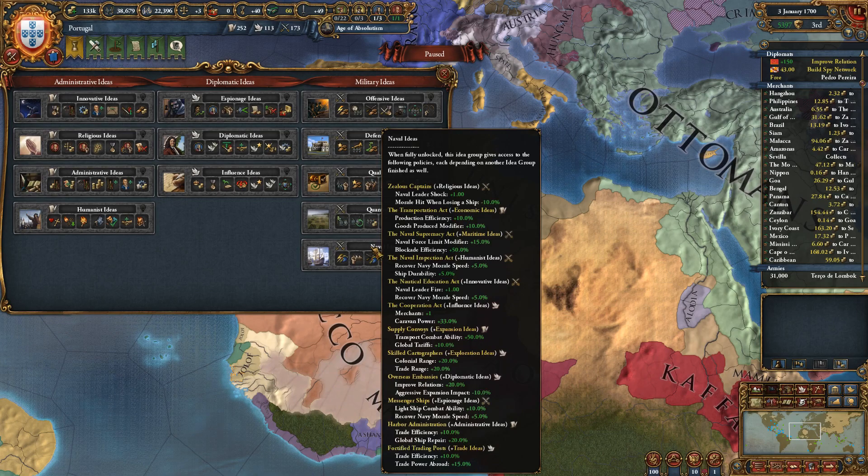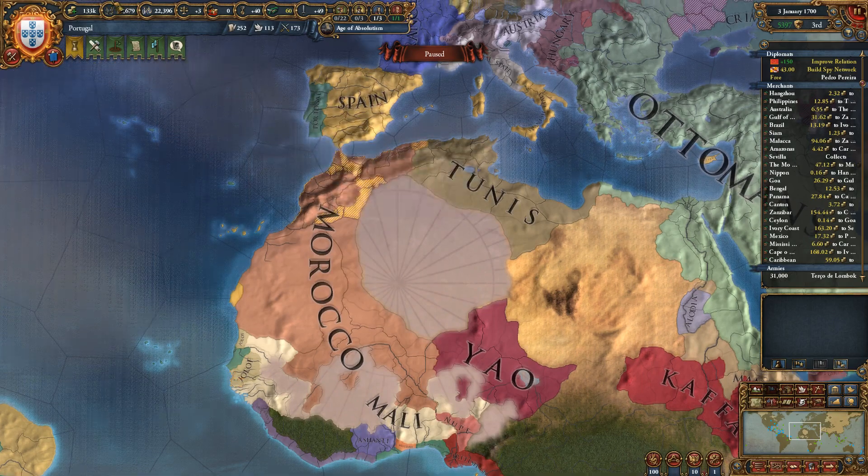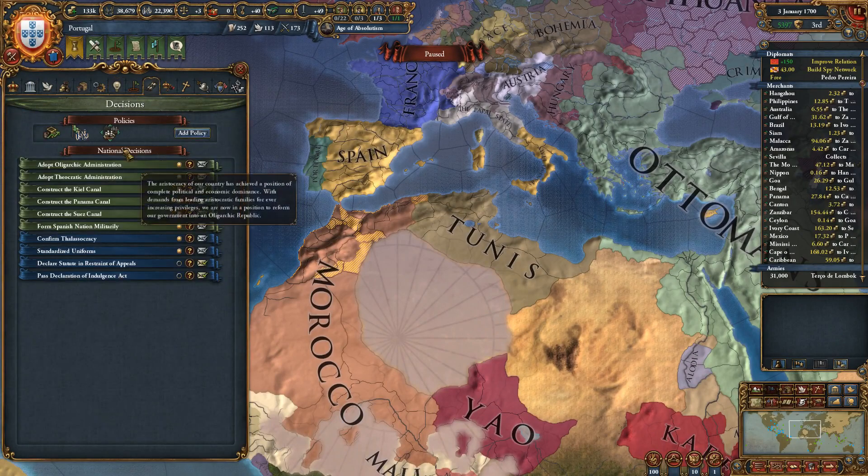With trade IDs — we don't have admin IDs — the fortified trading post is also another diplomatic policy, so we'll end up with around six or seven diplomatic policies. But that's fine — we're already running three diplomatic policies right now.